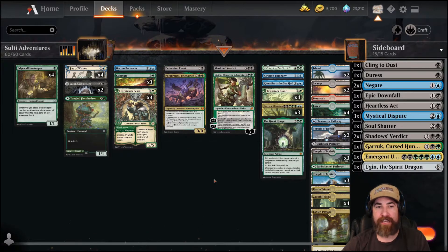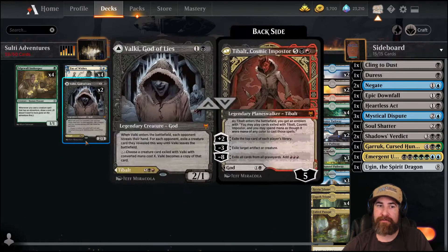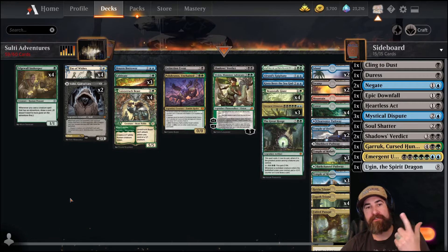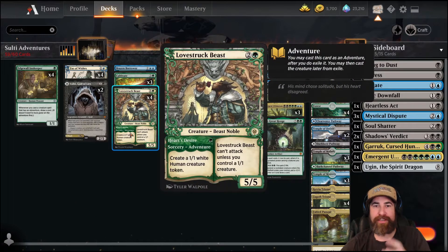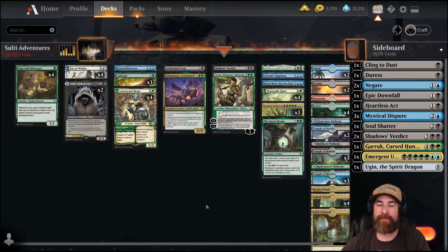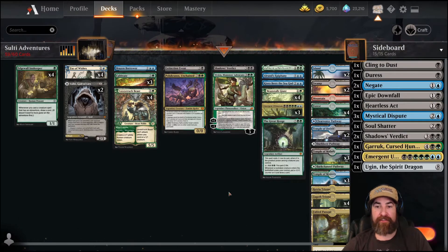I found that we only had to do a couple of changes. Tingle for Yorian is an amazing card - it's triple duty: it could be a land, it could be a creature, and it also helps fire up Love Struck Beast. But if you need a one-one, it's a little too slow in the meta - I don't want it, let's ship it. We already have plenty of come-into-play-tapped lands over here. And then three Ultimatums - you don't want to draw two Ultimatums in a game. It's hard to get to sometimes, but when you do get there it feels amazing. So we're just going to take those out immediately.